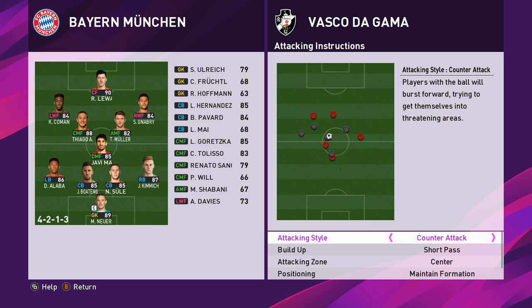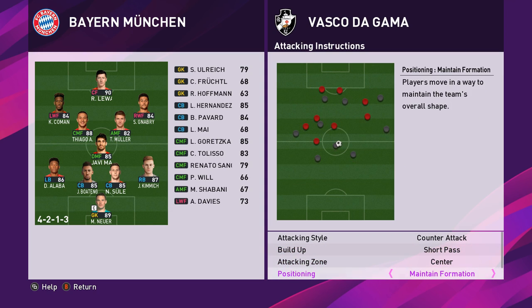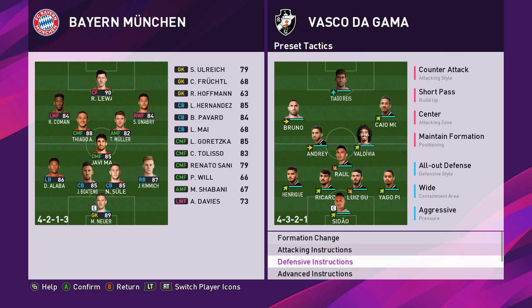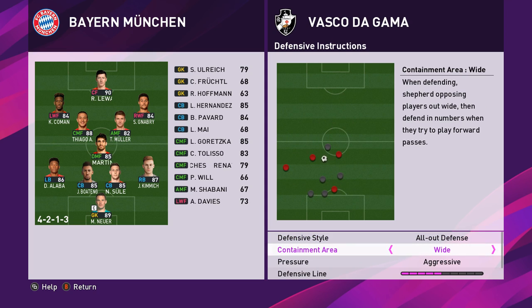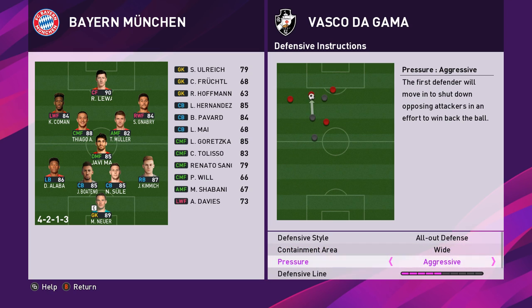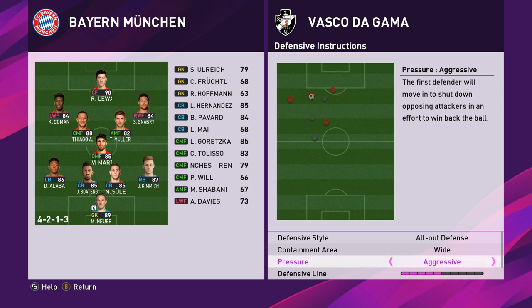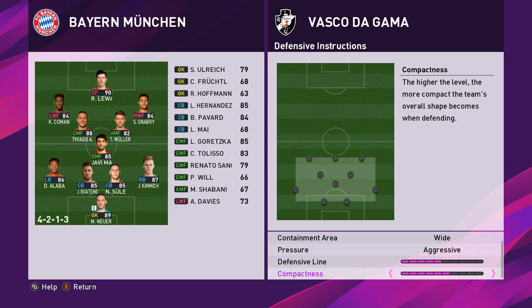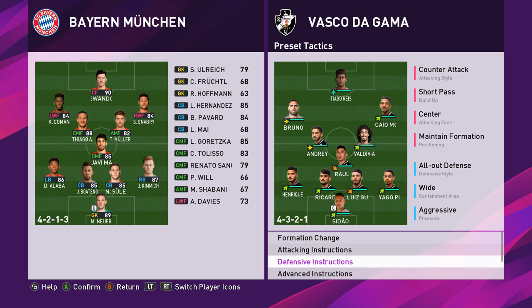We'll play counter attack - I don't want to play possession against Bayern Munich, I want to get the ball from A to B as quick as I can. We'll play down the middle because we've got three center mids, and keep the support range neutral. Defensively, I'm going to play all out defense, contain them out wide because we are man marking. Pressure - aggressive, yes. I wouldn't play conservative with all out defense because you are going to become deeper and deeper. Defensive line and compactness, I'm going to leave alone. That's generally how I would set it up.